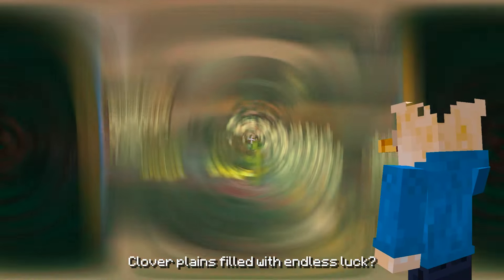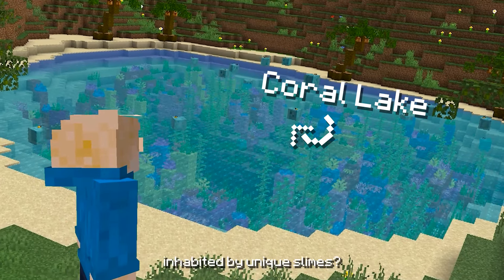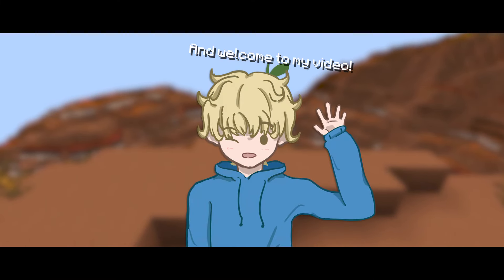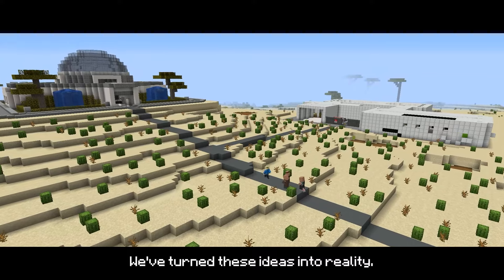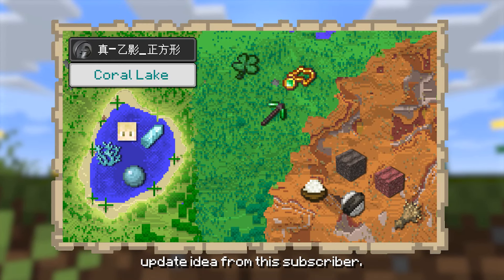Are the crops in waterless farming? Clover plains filled with endless luck? A fantastic coral lake inhabited by unique slimes? So, how's it going, guys? I'm Sven, and welcome to my video. Recently, we collected three amazing update ideas from the comments. We've turned these ideas into reality. Now, let's take a look at these coral lake update ideas from these subscribers.